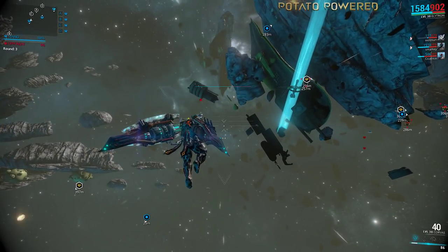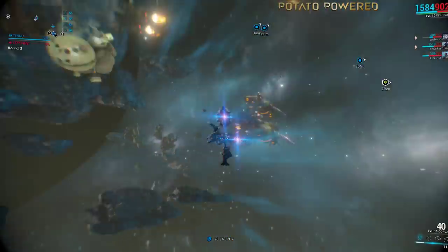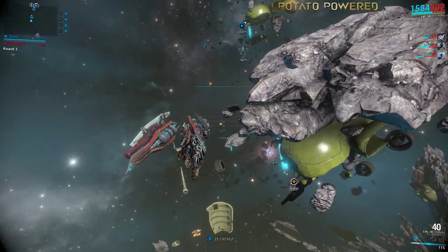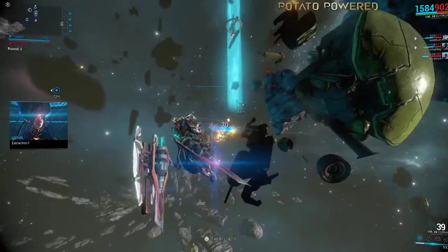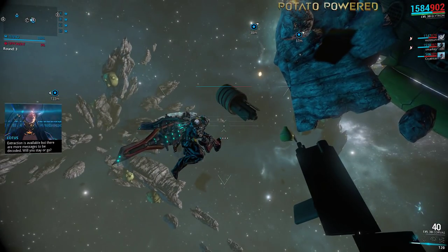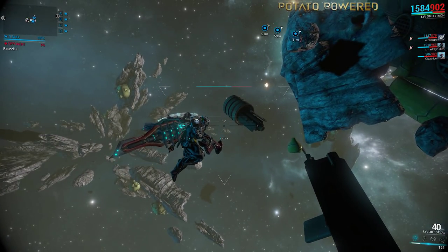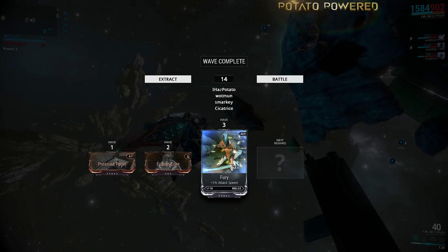If you're looking to build it or buy it, the blueprint is available in the marketplace for 40,000 credits, or you can buy it outright for 275 platinum. Its three components — the harness, wing, and systems — all drop from intercept missions. So running the mission on Uranus is what you need to be doing, and keep running the mission until you get all of the parts. You might need to pray to RNG Jesus, or sacrifice a goat, or a clan member, or maybe the one that keeps being annoying in chat.